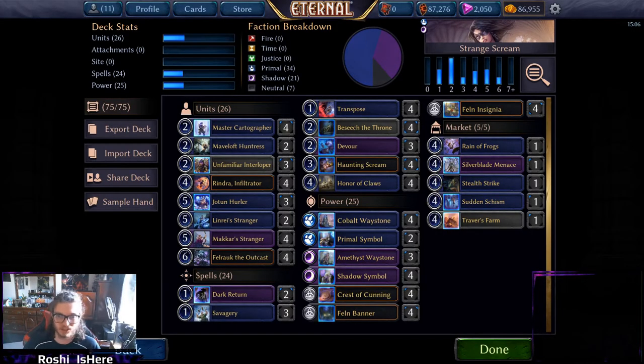Hey guys, Roshi here. Today we're taking a look at Strange Scream, a deck I made a couple weeks ago. It's not updated yet for Bastion Rising, but I honestly don't think I'd really change anything — the deck does what it does basically exactly the same as before. There aren't really any new cards for it, so I think this is still pretty solid and could do fairly well against yetis and more aggressive decks plaguing the throne ladder.